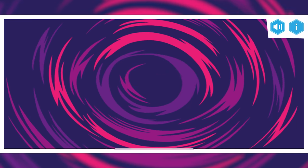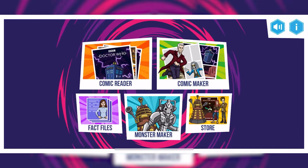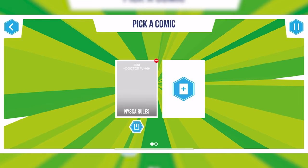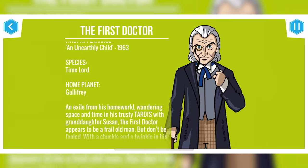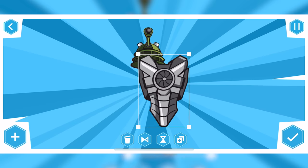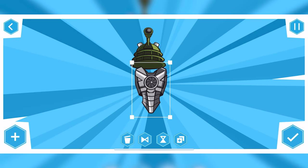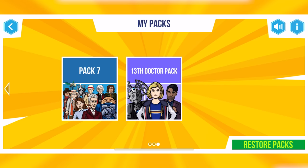There are four different modes in this game. The Comic Reader, which is a bunch of pre-made comics written by the team who created the game. A Comic Maker, where you can make your own comic. Fact Files, where it has little bios on different characters throughout Doctor Who's history. And then Monster Maker, where you can take pre-made assets and make your own type of monster. And then there's a store, where you can unlock everything for around $6 Australian.